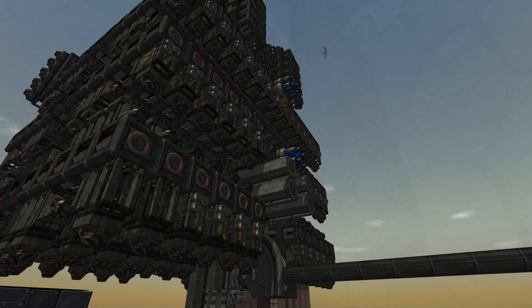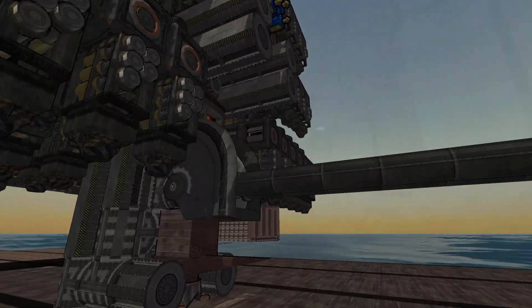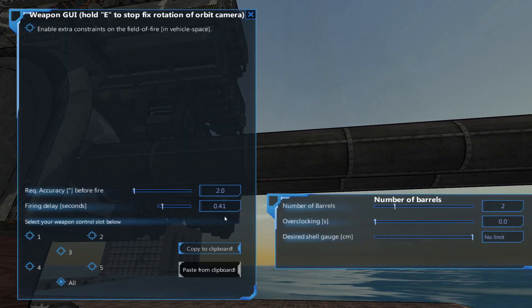So here we are with Sandra, my 6,000 round per minute test cannon. You can see her in action in my subscriber special, but for this test I have reconfigured her a little bit. With a firing delay and a slightly longer barrel, this matches up nicely with Ruger's AA Flacker, so this is in effect the same cannon despite the size.